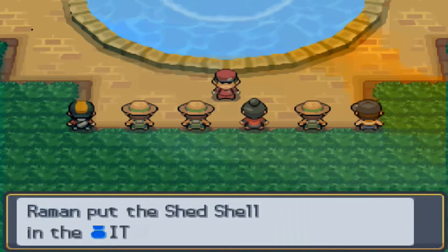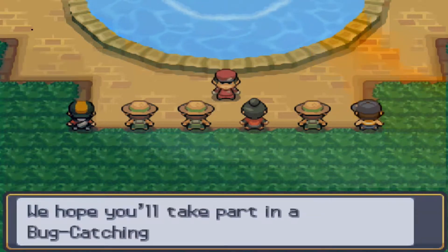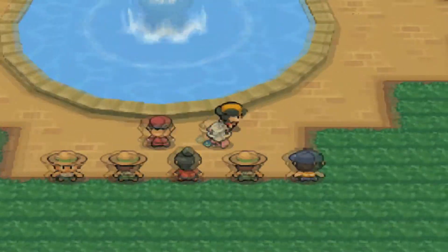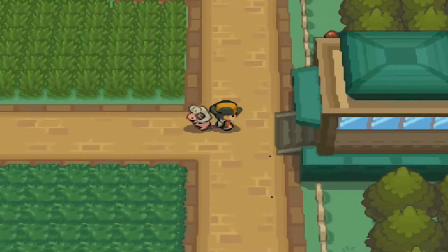The Shed Shell lets you escape battles you couldn't normally escape — for example with Mean Look or Arena Trap and such abilities that don't let you flee. The Shed Shell makes it so that you can escape those battles. Anyway, I'm gonna see you guys back in Ecruteak City.